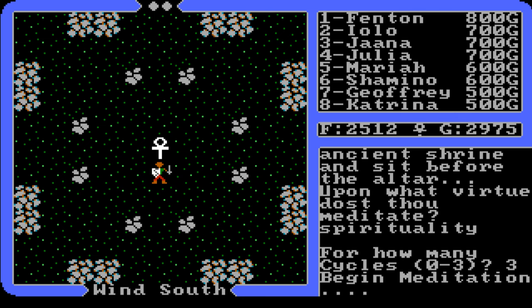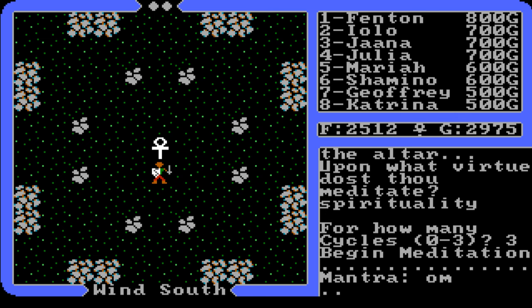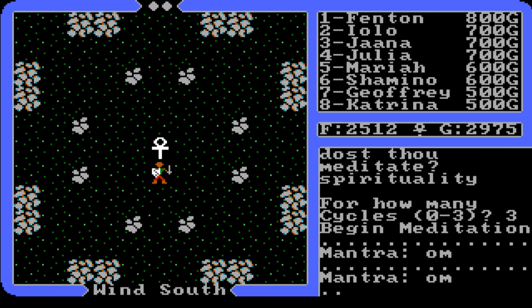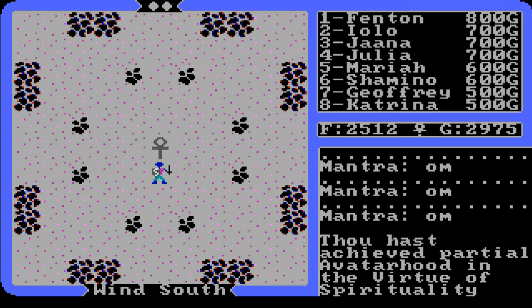We're typing the full name - I don't want to get that wrong. Three cycles - we're not staying for one cycle. You want to be careful with this one: if you get it wrong you get points knocked off spirituality and most likely get kicked out of the shrine. The mantra is OM - type that three times. I don't give away the answers at the beginning of the shrine series - I want people to watch the other videos to see how I got the answers. We finish the third meditation and that should do it. I'd say this was a good shrine - very easy, very simple. 'Those hast achieved partial avatar-hood in the virtue of Spirituality!'